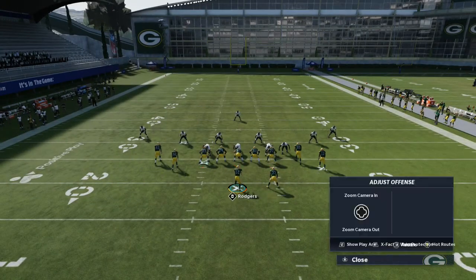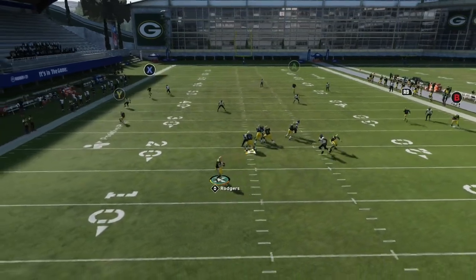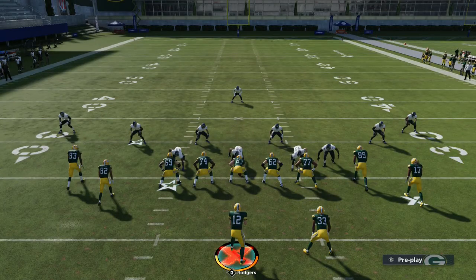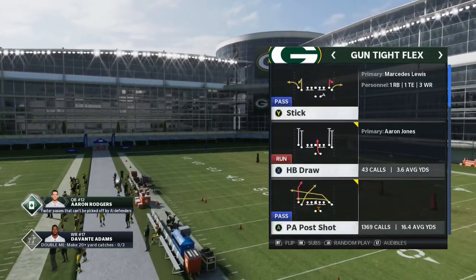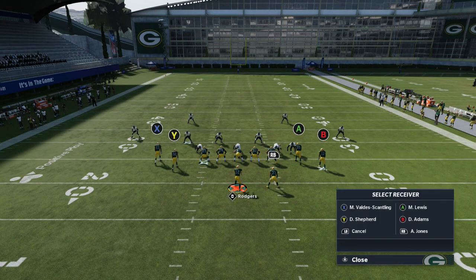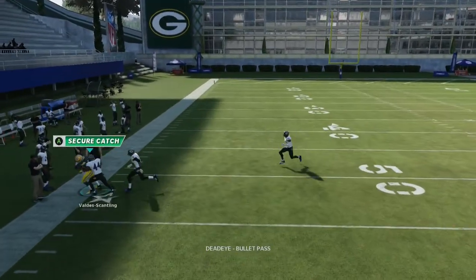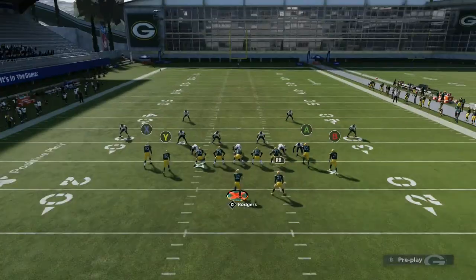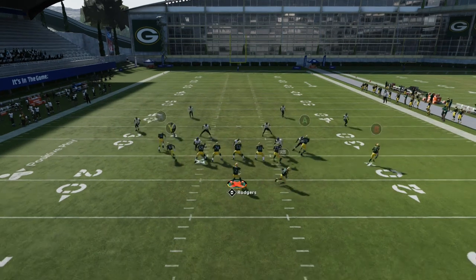If you want to throw the wheel route, keep the streak and you have the ability to work both sides of the field. I'm actually gonna throw that all the way across the field to my running back. Now we're gonna go on the same play in cover four — we're not gonna worry about cover two because obviously against cover two we're using PA Post Shot. Cover four: this is where I really like to throw the X route. For whatever reason the outside quarter in cover four covers it less effectively than the inside third in cover three — but that's how it works.